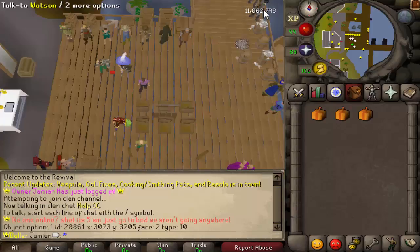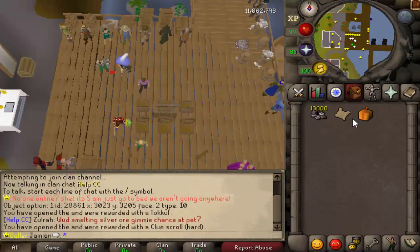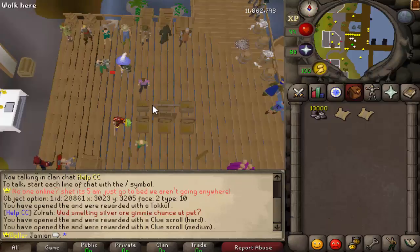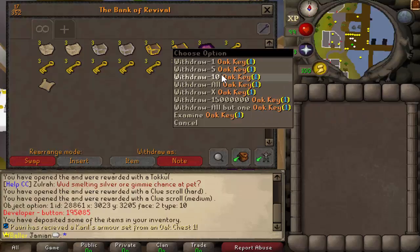Alright, open them up. If we get anything good, it'll be over you. I got a Hard Clue, 10k Tuckle, and a Medium Clue. I'm trying to use an Oak Key on an Oak Chest one — don't believe that helps me in any way. I got a Karazars from Oak Chest one.